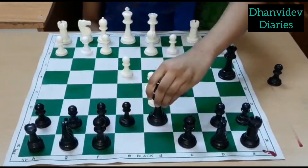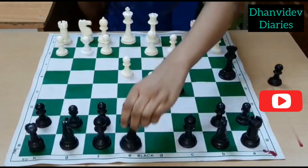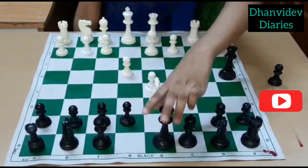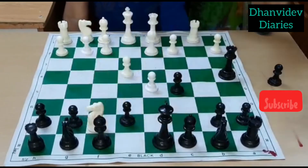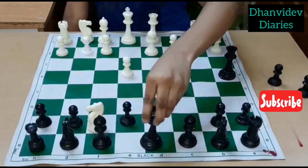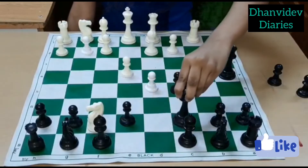The king can't move to d7 because the double attack is there, so the king's only move is d8. Then we will play Knight f7 check. The king can't move to the white diagonals because the bishop is there, so the king will move here.